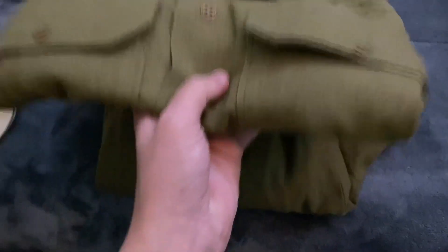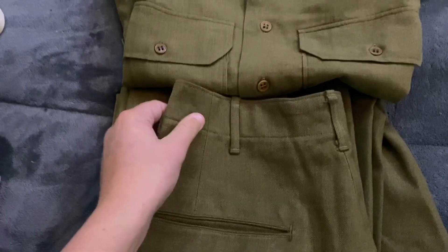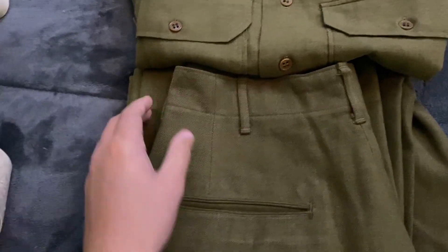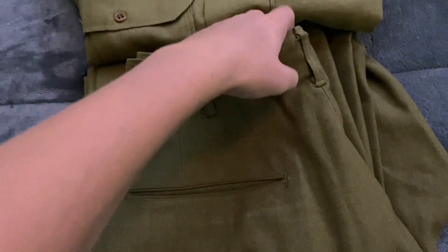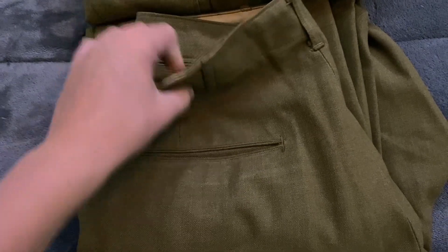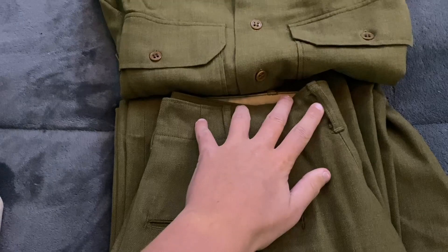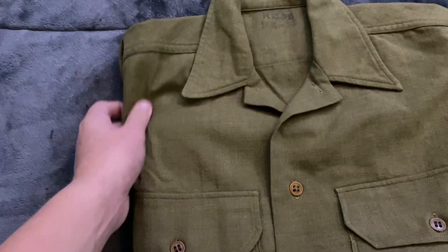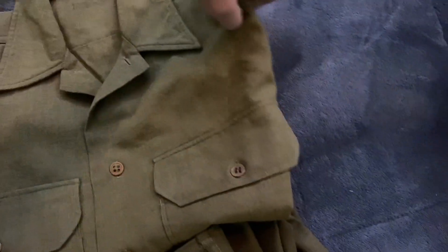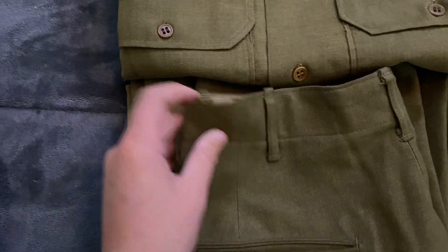This is the wool tunic — the wool uniform that most of them would be wearing. This would be a M1938 wool uniform. This is a later model, but it is mostly the same, except the pants; there are a couple different details.